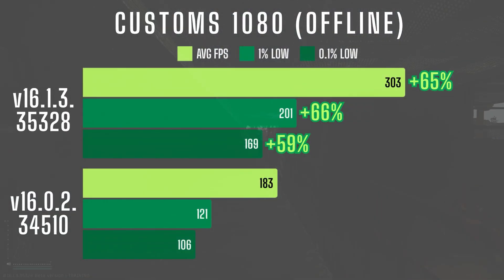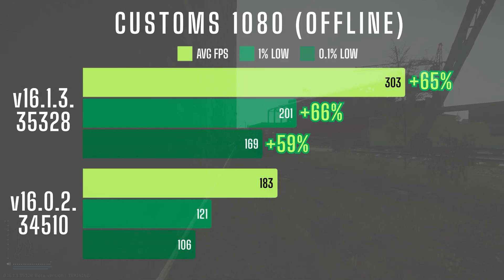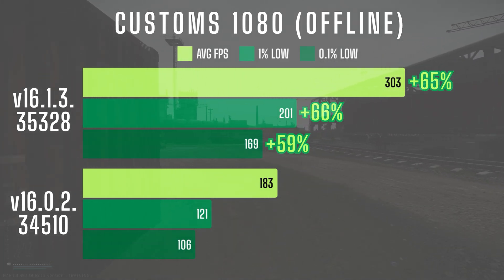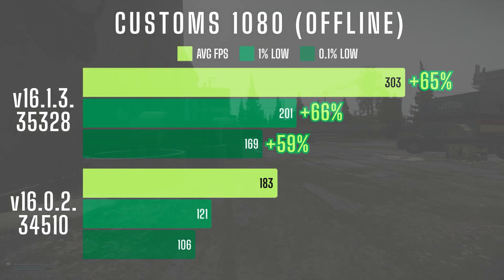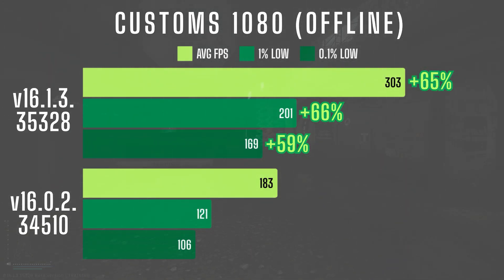On Customs offline at 1080, I immediately noticed a massive performance boost compared to the previous patch. Average FPS jumped from 183 to 303 around the new Customs industrial area — that's a 65% increase. The game also felt noticeably smoother, with 1% lows improving by 66% and 0.1% lows up by 59%, eliminating the microstutters that were present before.